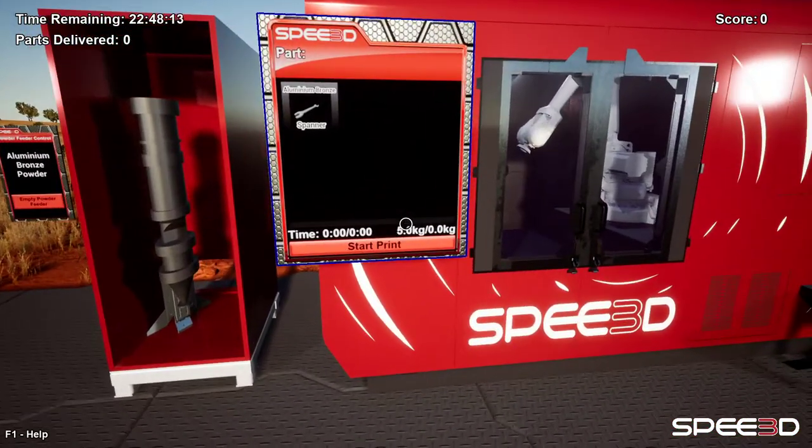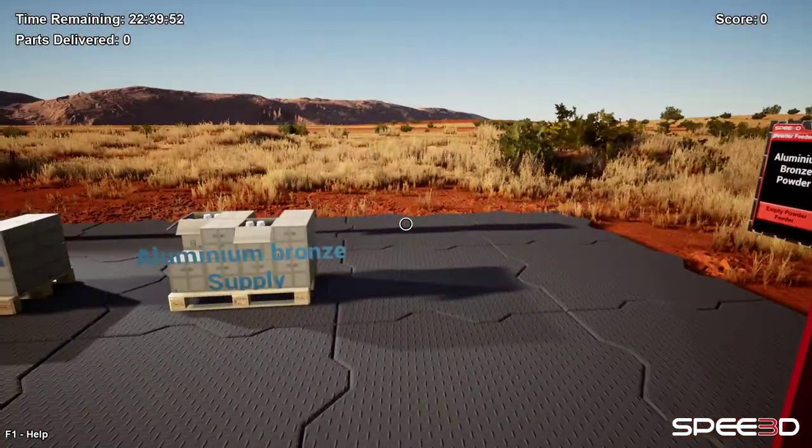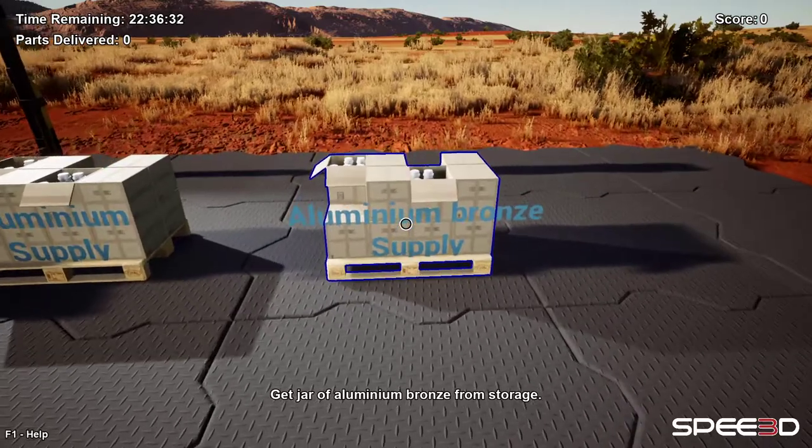You can see how much powder is in the machine by having a look at the screen here on the printer. At the moment there's five kilograms. If we were to print a larger part, we would need more aluminium.